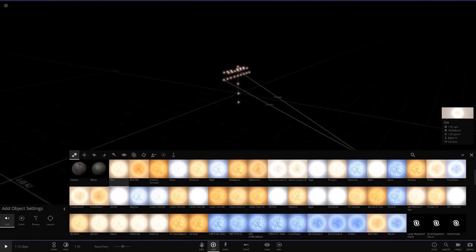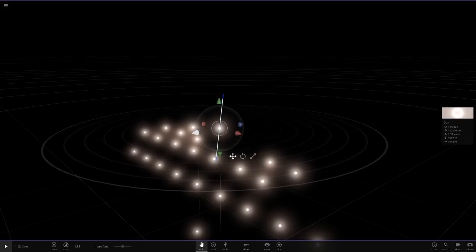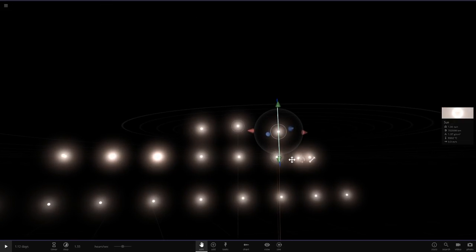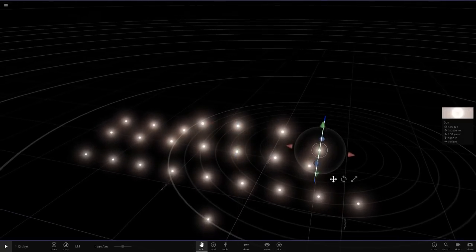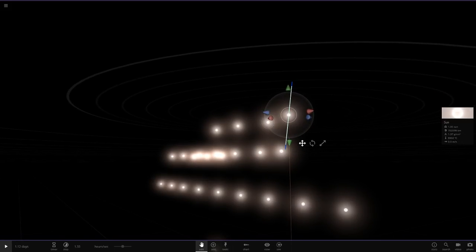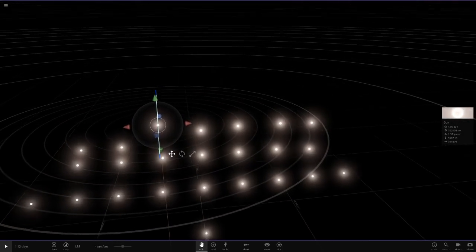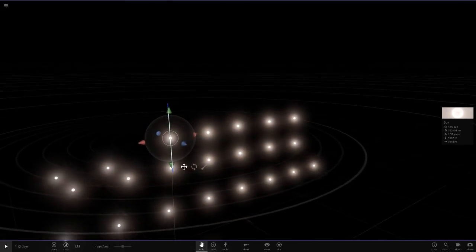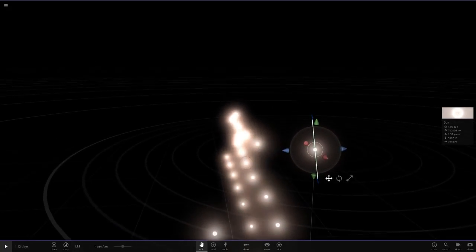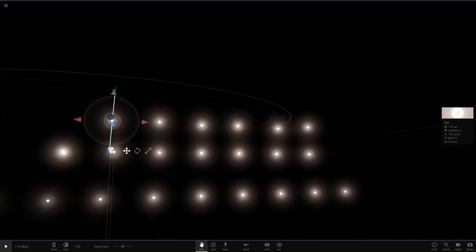Let me quickly modify that — drag it upwards and put it forwards. That's pretty much how you do it. I've never really done anything like this; I've never made any sort of art in Universe Sandbox. I guess you can make a glowing Christmas tree out of suns — it's pretty unique. I've never seen anyone else do this on YouTube, so it's just a new Universe Sandbox thing to try.